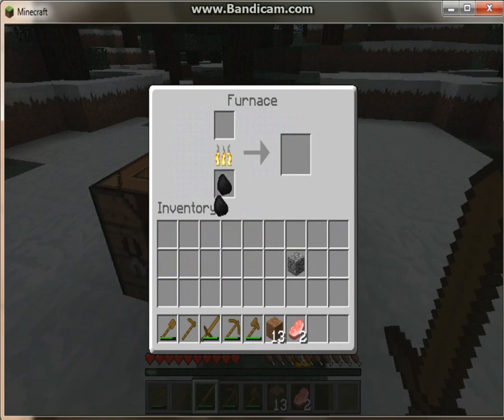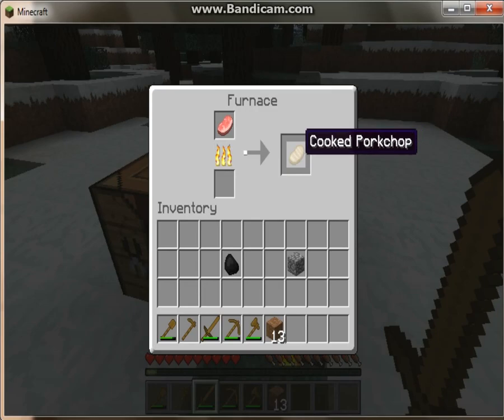Now if you put a corkle there, if you put a raw portrop or anything up — as you can see it's now making the cooked version of it. As you can see now, cooked portrop. Yes, that's what I mean.